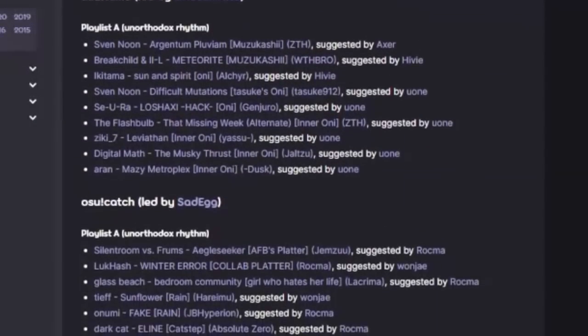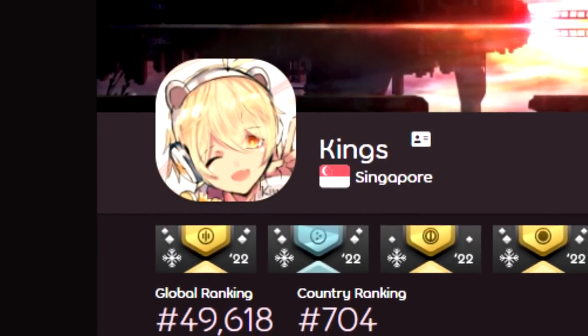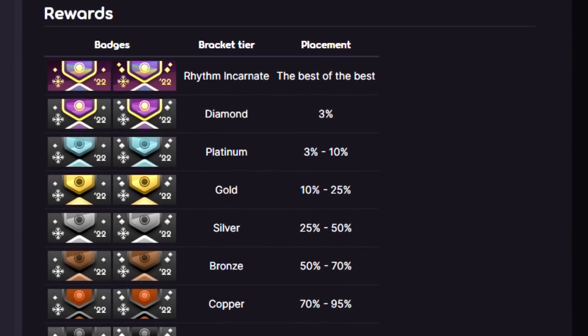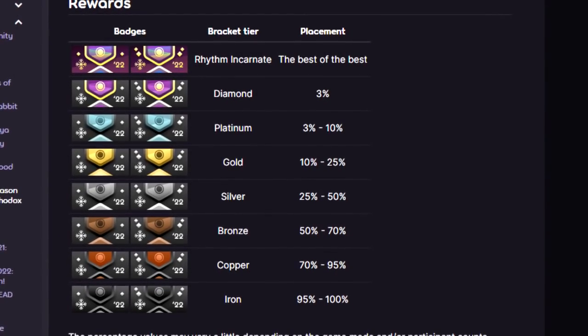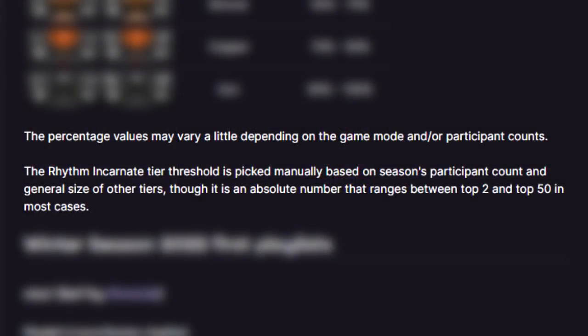Considering that each game mode also has their own season running concurrently, if you're skilled enough, you could get placed in a tier for osu!, Taiko, Catch, and Mania. Since each division is percentage or popularity based, the more people that play Beatmap Spotlights, the larger the range of tiers become. The most played season so far saw 10 Rhythm Incarnate players, but there are plans to expand up to 50 given enough participants.